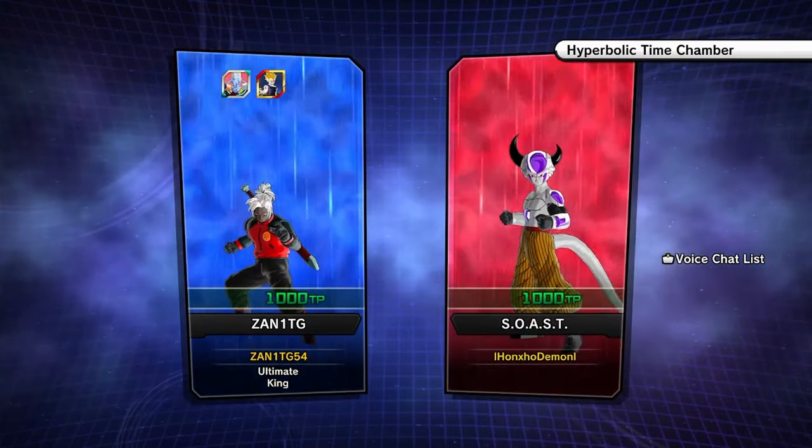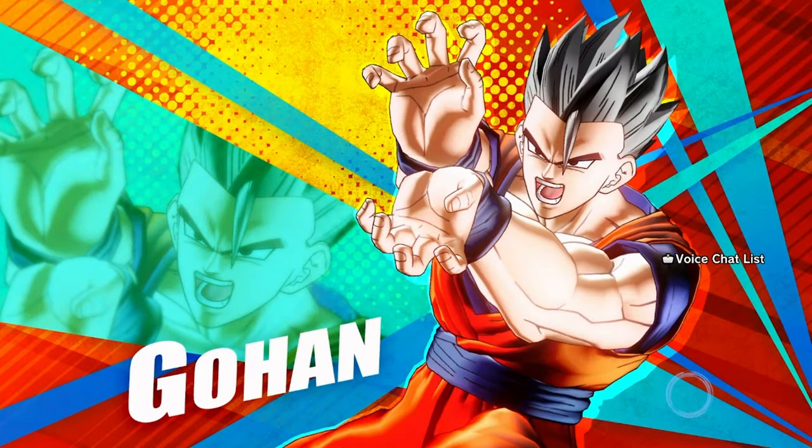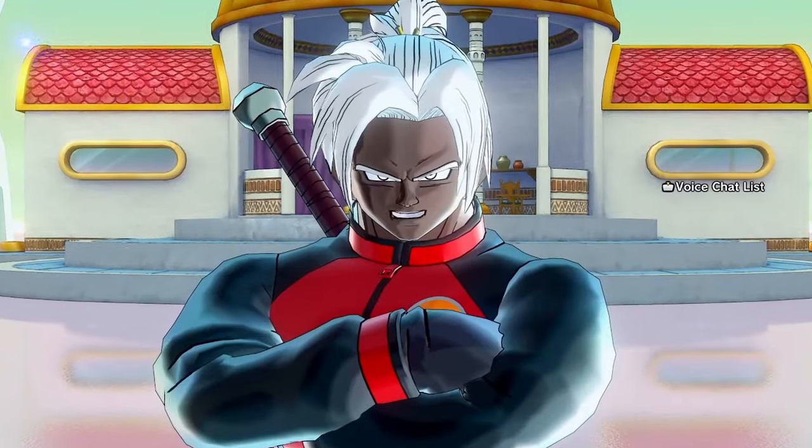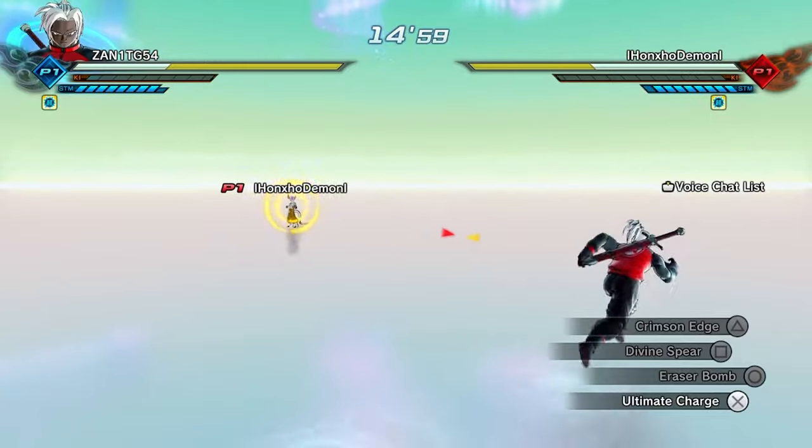I've shown you guys where to get the moves from the two parallel quests at the beginning of the video. Now I'm showing you how they look and how they work in combat. Crimson Edge is one of the most monumental additions to this game, because we have been asking for the scythe for this character for decades.